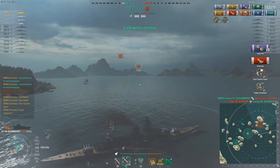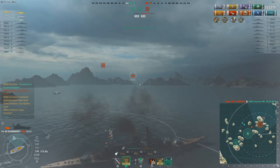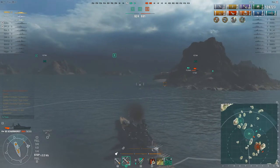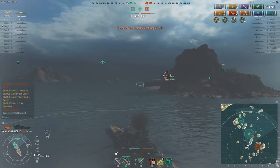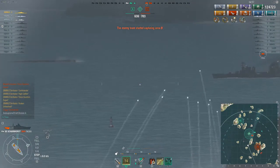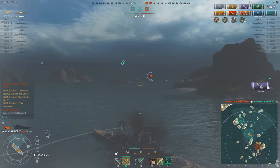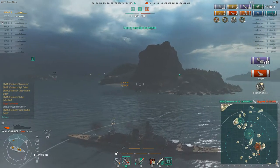Now we have bigger problems - a Gneisenau, full health, coming around. So I decided to sit in the smoke and use my heals - I've got two heals. I could have botched that shot because I have a spotter plane which changes your aim slightly - I really can't hit anything well with the spotter plane, but it's useful for shooting ships in smoke. I use this ship in ranked as well. I'm using the spotter plane this time. The Gneisenau is coming around - it looks like he forgot I was in the smoke, so he's not angled towards me. But it looks like I aim slightly higher than I should and I don't get any citadels. That's okay - he's in my secondary range, and looks like he's going to die to my secondaries.